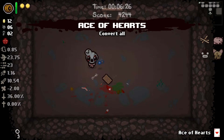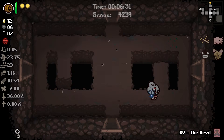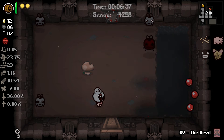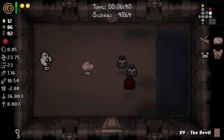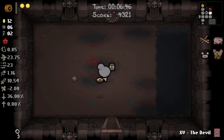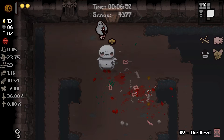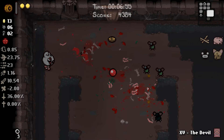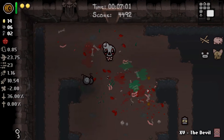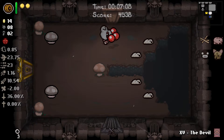Kind of hoping that would be the item room, but it's not. Ace of Hearts is junk, at least as the Keeper — kind of when you're not the Keeper as well honestly, unless you're in a really bad spot health-wise. We're getting close to 15 cents — we're not quite there but we're getting close. We're gonna have to explore this entire floor just to find our item rooms.